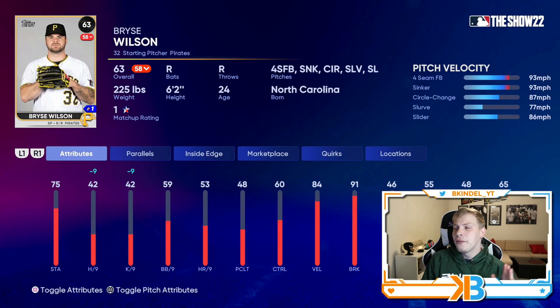Once the inside edge is gone, his pitch repertoire is really nice. Fastball reaches 93, he has a sinker that reaches 93, a circle change, and I'm a big fan of slurves — I don't see a lot of people talking about it. Everybody talks about the sinker and the cutter, but I get a lot of strikeouts with slurves. If you bring out somebody with a nasty slurve, like Goose Gossage later in the year, that's nearly impossible to hit. So his pitch repertoire is amazing and will keep people guessing, but don't use him until the inside edge is gone.